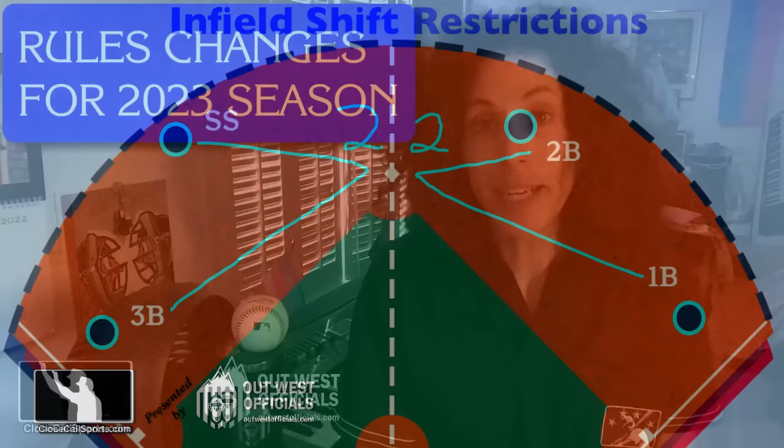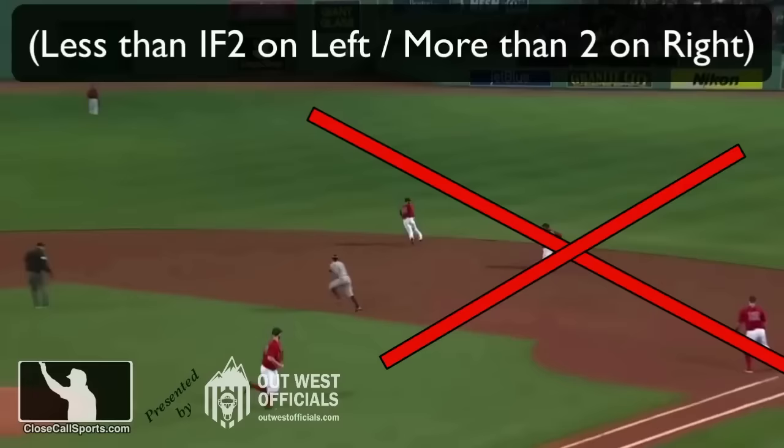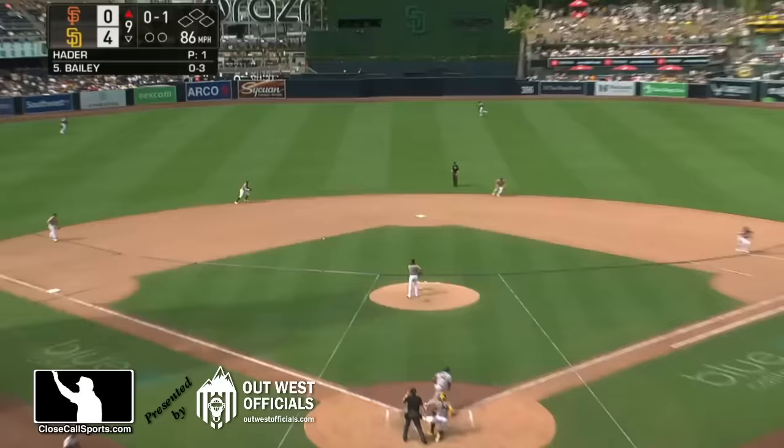We go into a lot more depth in our rules change video we did prior to the 2023 season, so be sure to watch that. But for now, let's talk about the particular play that we have here. Ground ball to shortstop — Bogart slides to his left, throws to first, one away.